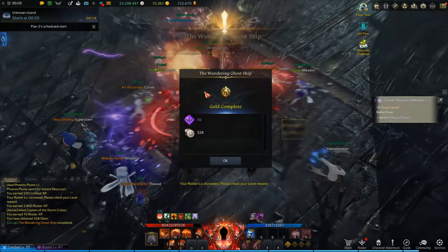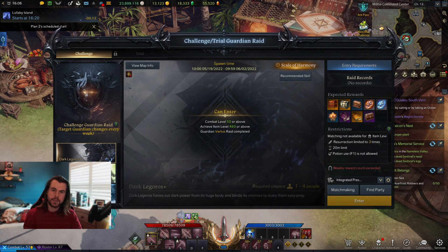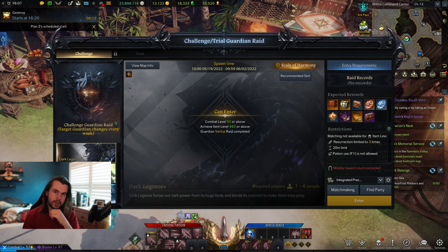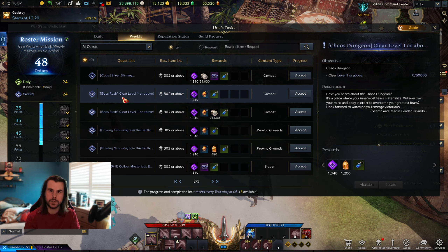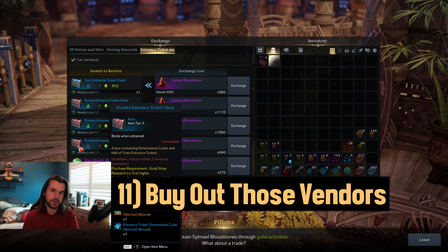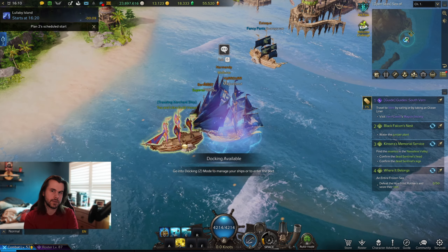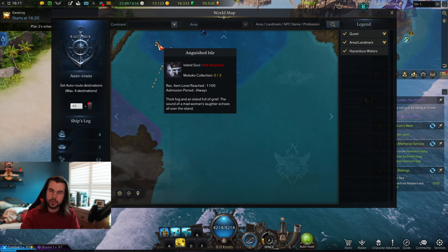The ghost ship is another timed event worth doing — only once a week and pretty easy. For weekly content, do your abyssal dungeons and abyss raids, and don't forget the weekly guardian event. Doing weekly Una tasks is also a great idea; I prioritize boss rush tokens since they give leap stones, and doing the boss rush itself also gives leap stones. Being in a guild helps here too — at the guild vendor you can buy Punica entrance ticket chests each week for more chances at boss rush tickets. Also grab any honing materials for sale at the dock vendors and the vendor at Anguished Isle.